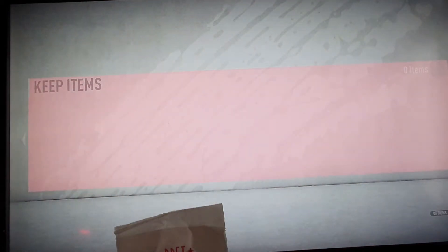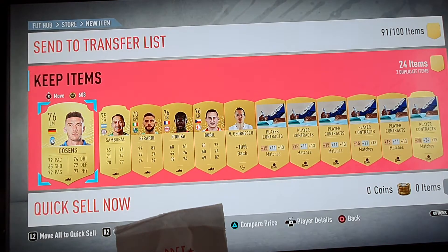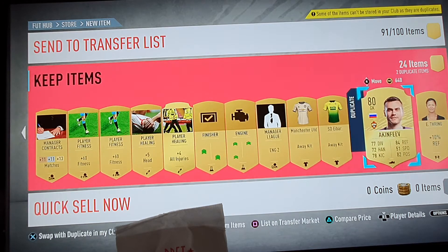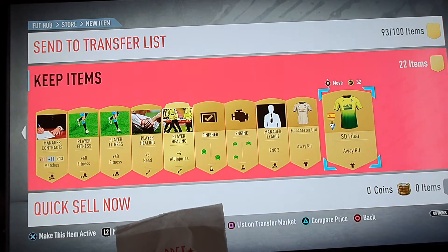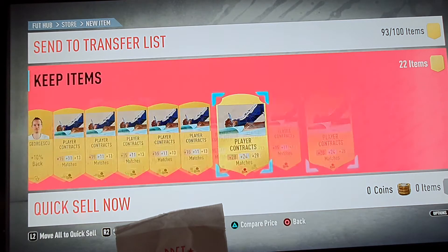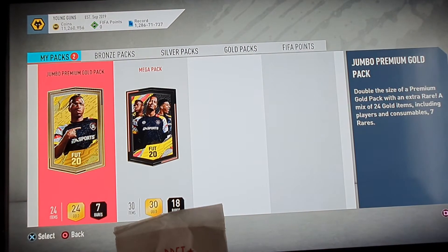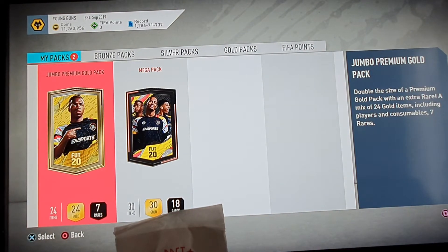So that was a poor start, but we do know that this can get better — we know it can get better. Let's put two up there, we don't want any of these items. We are just going to put them into our club, and we have got one jumbo gold pack and a mega pack to go.